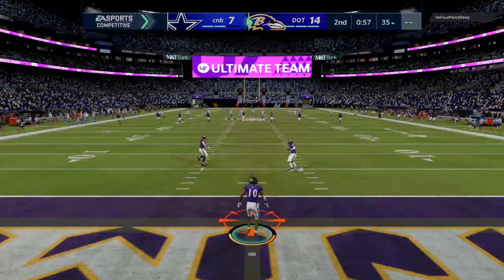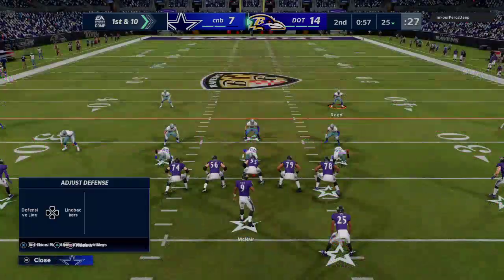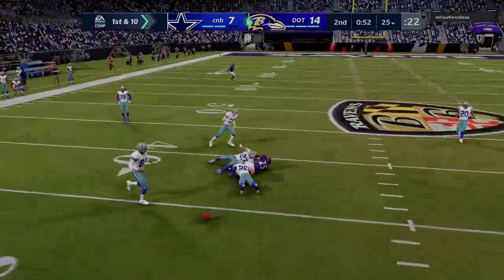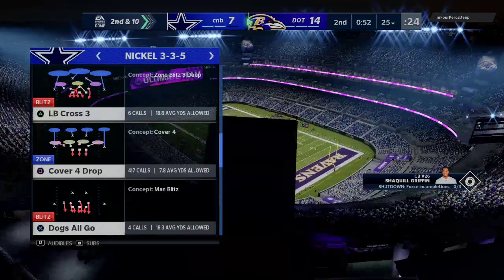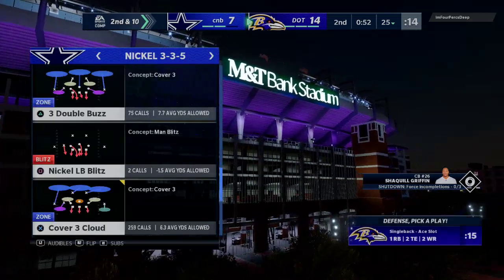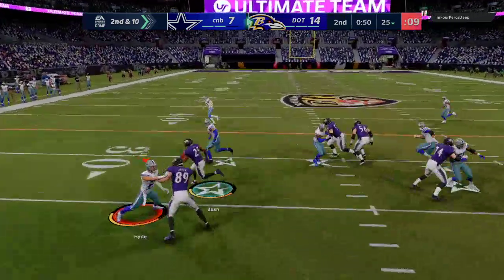He's done a good job mixing up his coverages — running some press man, some off man, some cover nine — and part of playing weekend league is a lot of it is random. Here's the angle route — we'll take that, and that's got to be an interception. Double coverage — I'm hitting ball hawk right there. To me the defense is okay, the 3-3-5 is doing its job. I'm telling you, with some of the patches and latest updates, we wrote a whole ebook on this — you can get it in the description. To me, 3-3-5 and 3-3-5 wide is pretty stout this year.